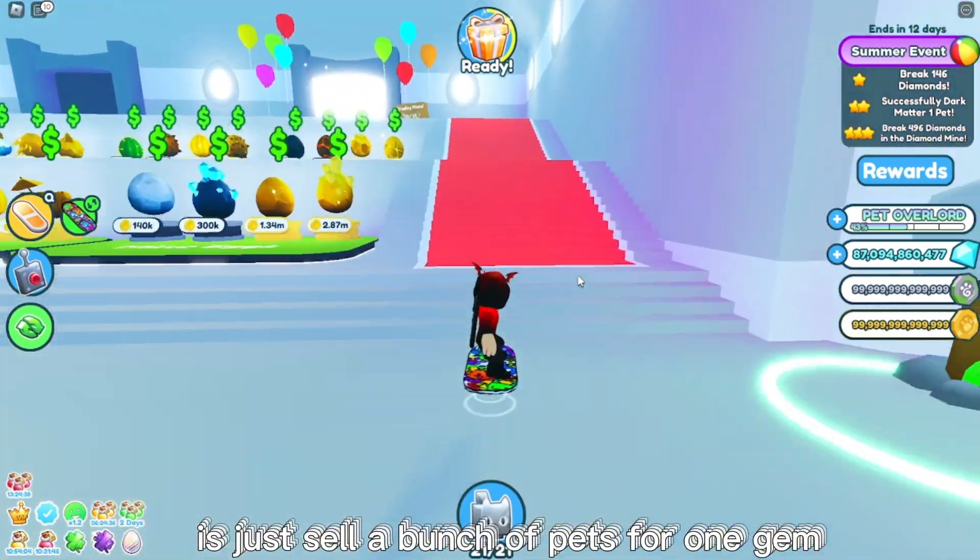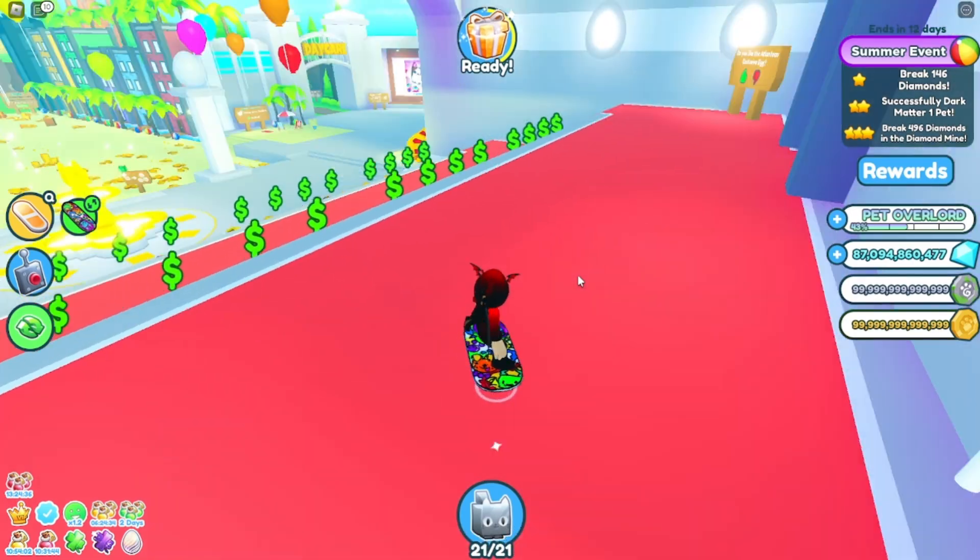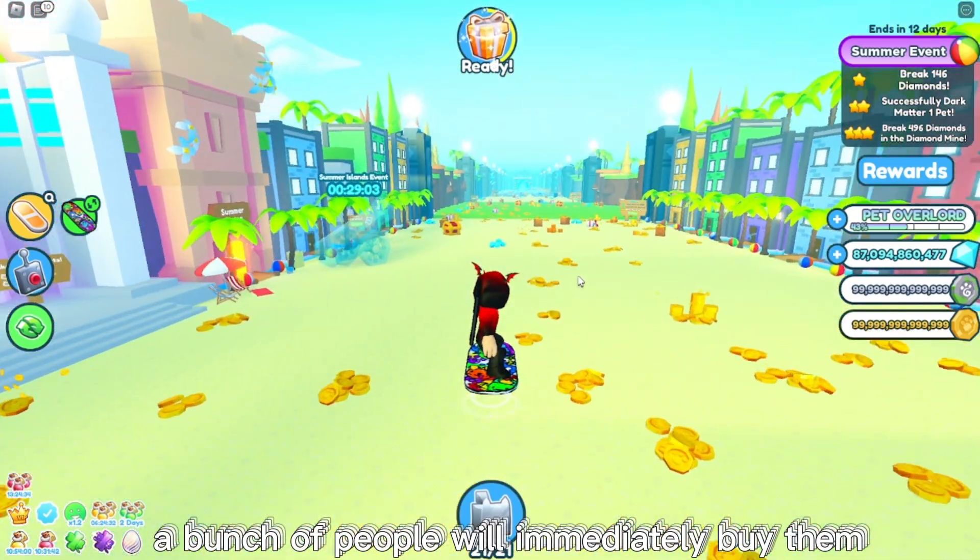Another good tip for selling pets in the trading plaza: just sell a bunch of pets for one gem. A bunch of people will immediately buy them and it'll go by super fast.